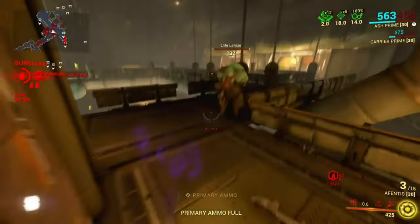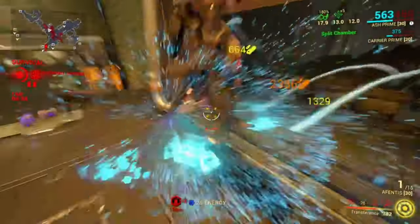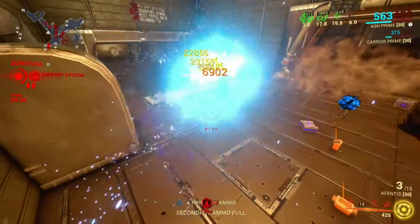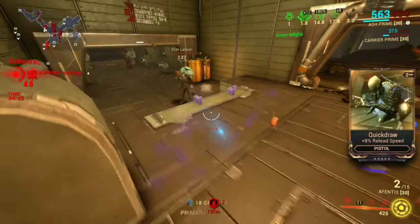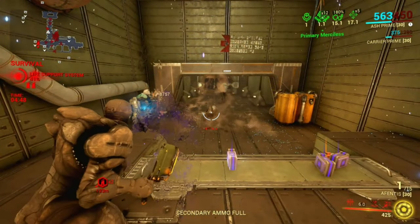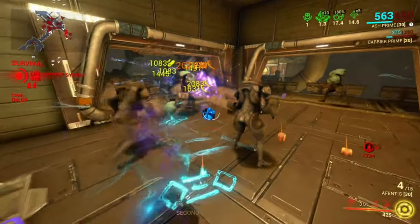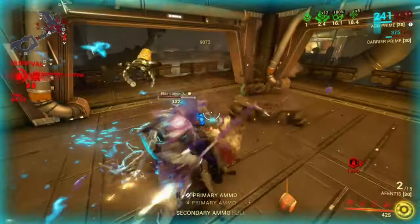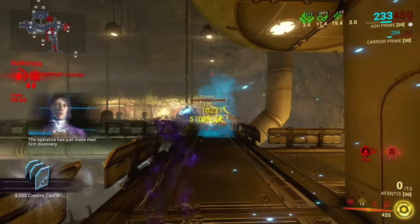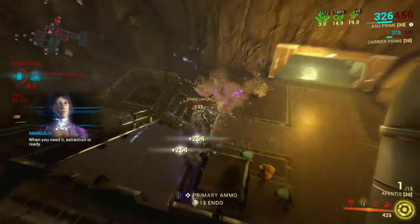The secondary fire mode is somewhat similar to the Scourge — not really like the Javlok, which is just there to throw at enemies. However, with the Aventus, once you throw it on the ground it gives you a buff: increased reload speed, fire rate, and ammo pools, and it also reduces recoil. That's honestly pretty cool.